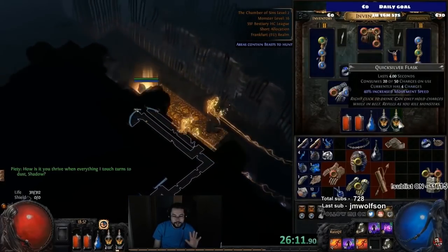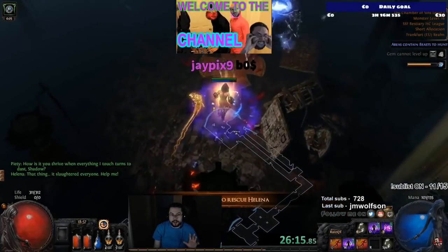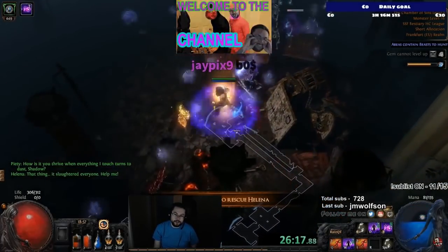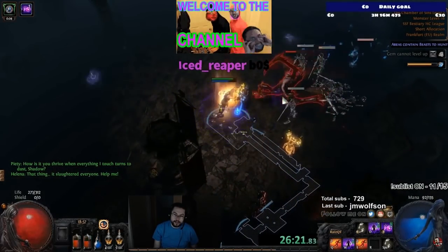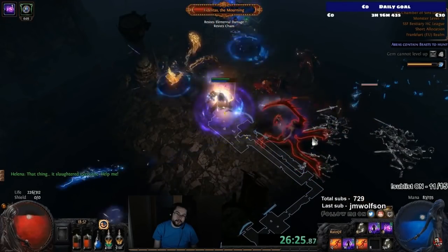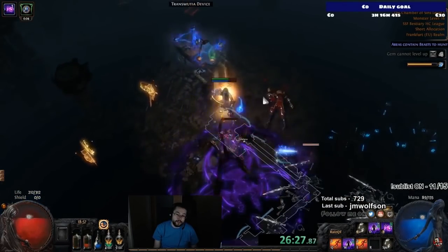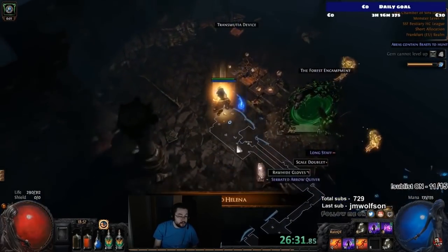This boss fight is going to be a little awkward — I don't have Blight right now, so it's a bit funky. I can just spam Essence Drain and he goes down fairly quickly. But if you do have Blight, he will die really fast.